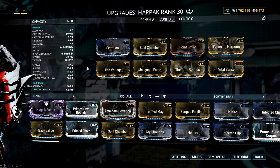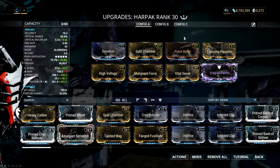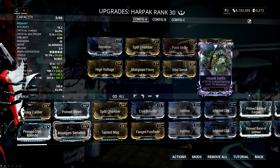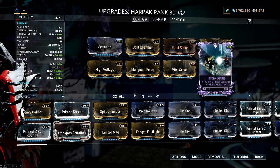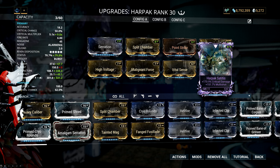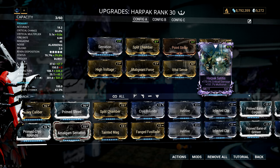My actual build incorporates the Riven, which isn't crazy — it's a reasonably rolled Harpac status Riven that adds 170% critical damage and 150% multishot. So I actually have a 9x crit multiplier, which is crazy especially on the occasional orange crit, and the multishot is extremely nice as well.